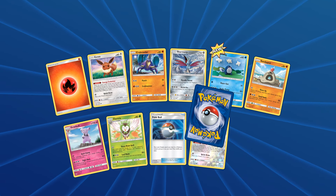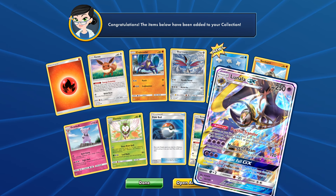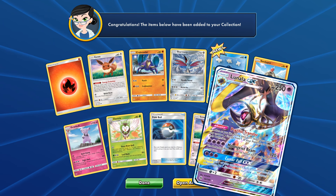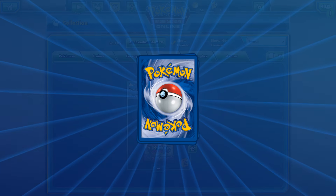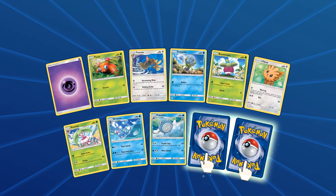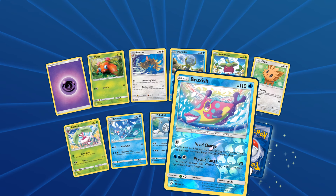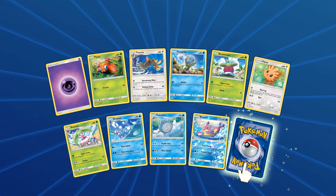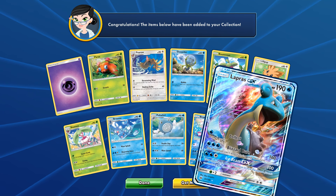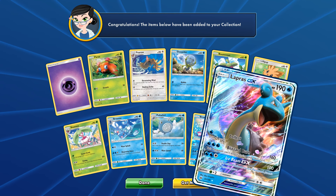Reverse Eevee! Oh! No! There we go, that's what I'm talking about - Lunala GX! Oh! That is beautiful. That is absolutely beautiful. The final Sun and Moon pack - will we get something as nice as the Lunala? Or will we get another crappy Butterfree? Reverse rare is Bruxish - okay, we don't have him yet, so that's nice. And then finally for the last Sun and Moon pack - Lapras GX! Nice! Oh my god, that is beautiful. I like that one.